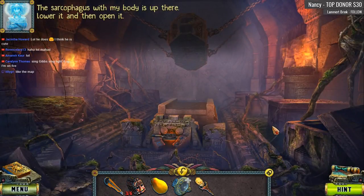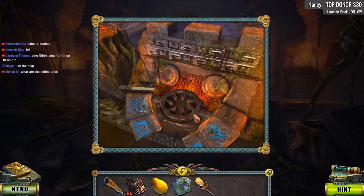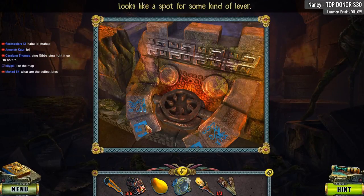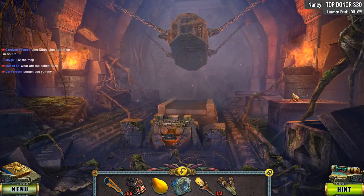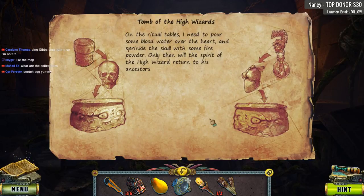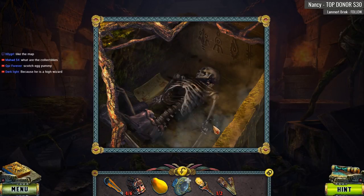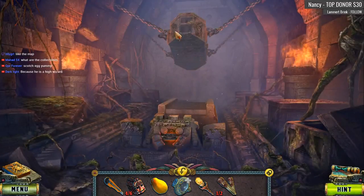The sarcophagus with my body is up there — lower it and then open it. Dude, why is your sarcophagus up in the sky? The collectibles are lots of different things — morphing objects and just random collectibles. On the ritual tables I need to pour some blood water over the heart and sprinkle the skull with some fire powder. Only then will the spirit of the high wizard return to his ancestors. So basically we need blood and a skull. He's a high wizard — that's why he's high up in the sky!